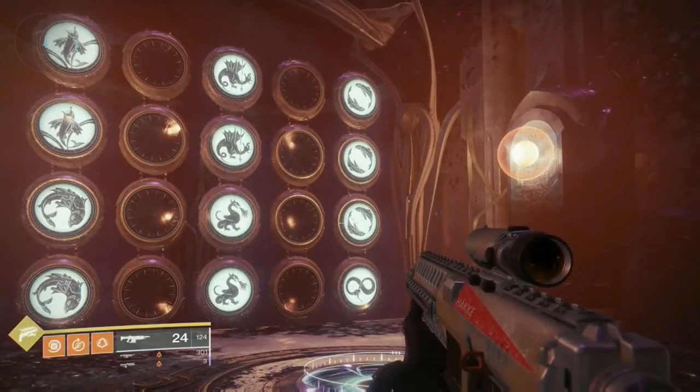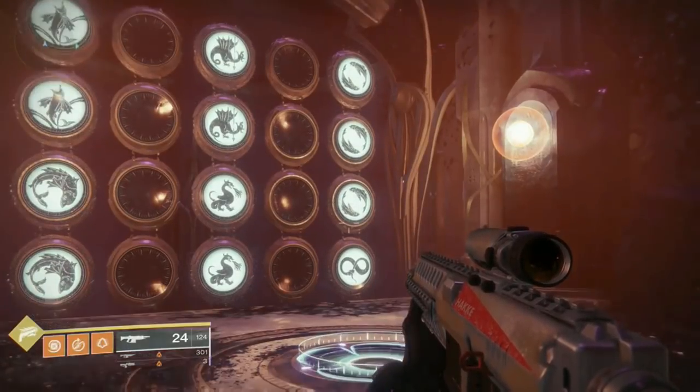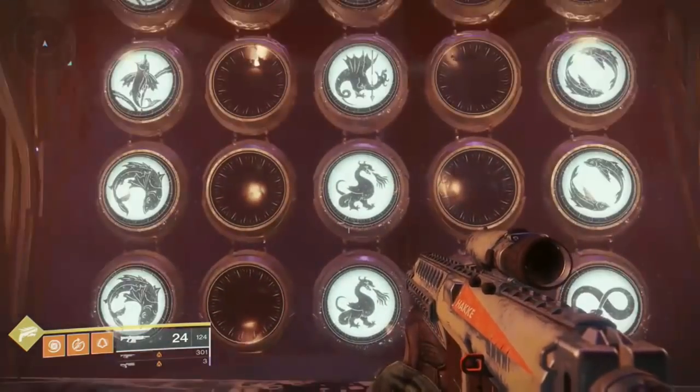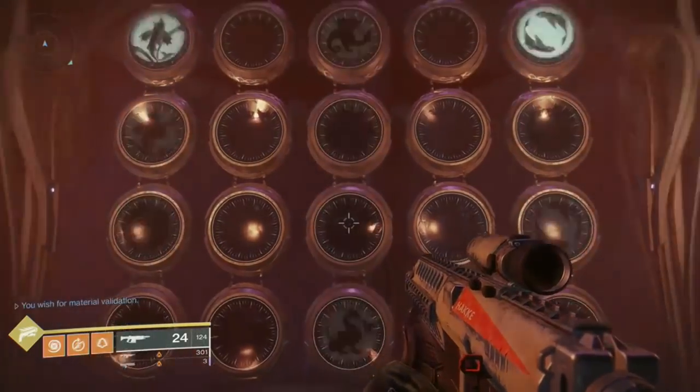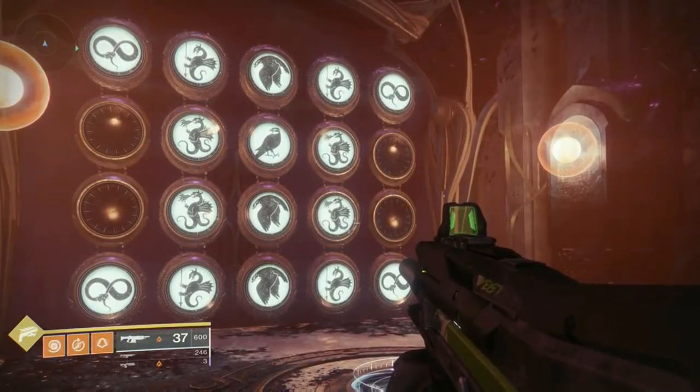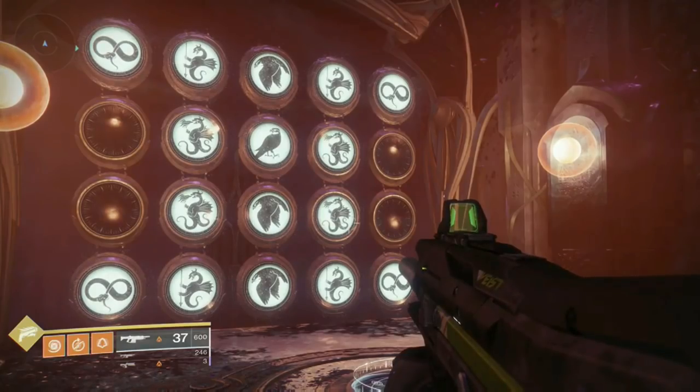Hey guys, I have a way to get the glittering key chest without doing any encounters. You will need a fresh instance and a buddy for this to work. Go to the wish wall and put in the glittering key wish, then put in the Morgoth wish. That is wish 2 and wish 5.